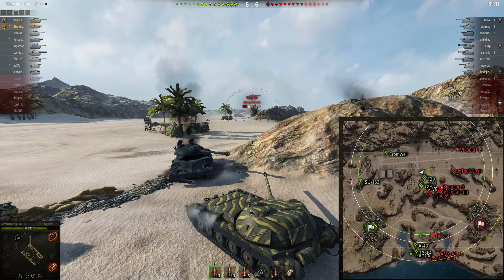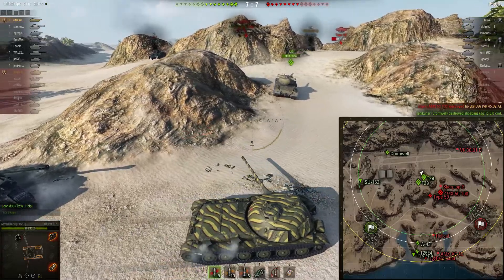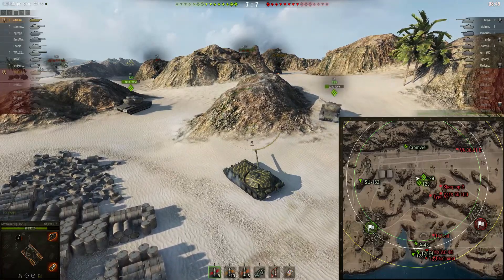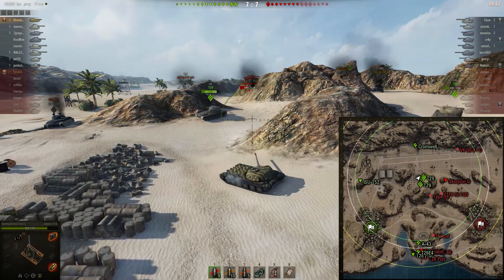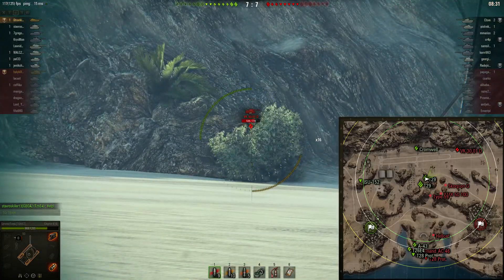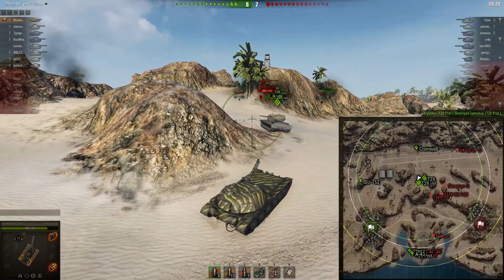I try to go for multiple shots on the Jagdtiger 88's lower plate. He shoots back and misses me. Sadly, HolyKill gets killed by the AMX 5100, which has a deadly gun that can wipe out a tank in seconds. I tried to warn him not to go forward too much because the AMX is hiding over there with support from the Scorpion G and the Type 59 — even though the Type 59 is the same one as earlier and still on low HP, he's been playing carefully the whole match after getting damaged.